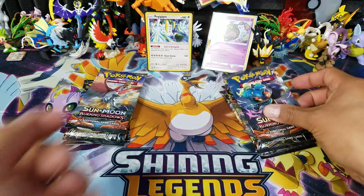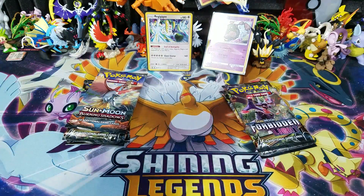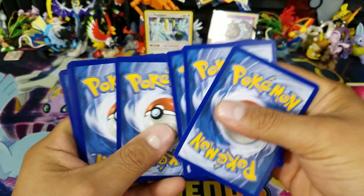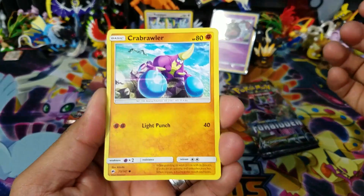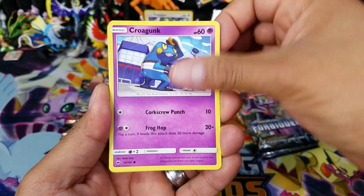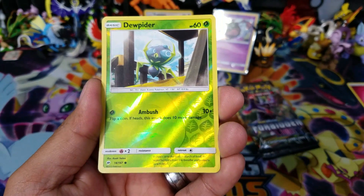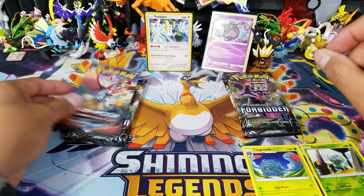Let's do a little battle between Garbodor and Regigigas! Starting with a Burning Shadows pack - let's see what kind of pulls we get. We've got Crabrawler, Meowth, Stufful, Pancham, Sableye, Crow Gunk, Gloom, Acerola, Wishful Baton, Dewpider, a reverse holo common, and a Tangrowth regular rare. So nothing to write home about in that pack.